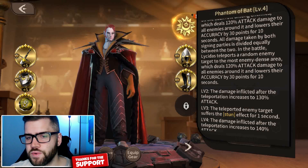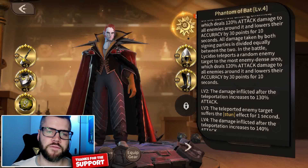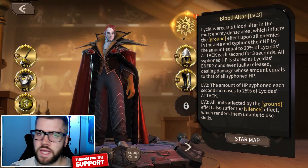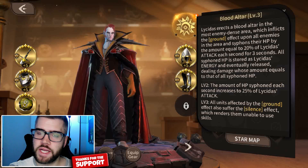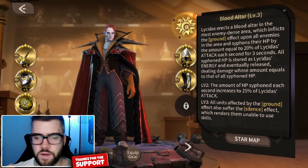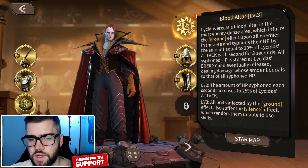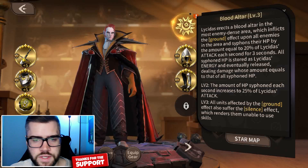Phantom of the Bat is the awesome teleport skill that rocketed him into the meta. The Blood Contract hero and Dracula share damage taken, and enemies surrounding the teleported hero have their accuracy lowered, improving survivability. He also teleports a random enemy to the enemy-dense area where your hero was thrown — a lot of teleporting going on. His ultimate, Blood Altar, drops in the most enemy-dense area, likely where your frontliner got teleported. It deals AOE damage, siphons HP, and that stored energy gets released dealing additional damage equal to all siphoned HP. At level three it also silences.